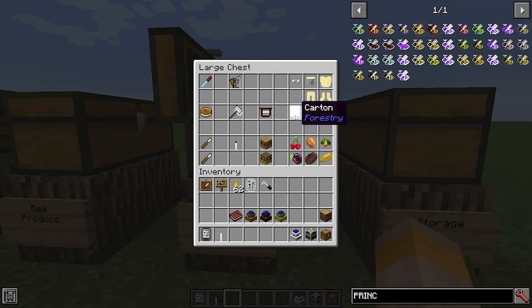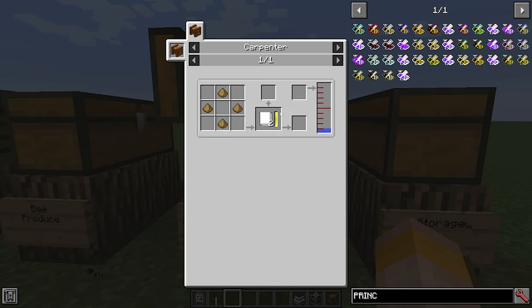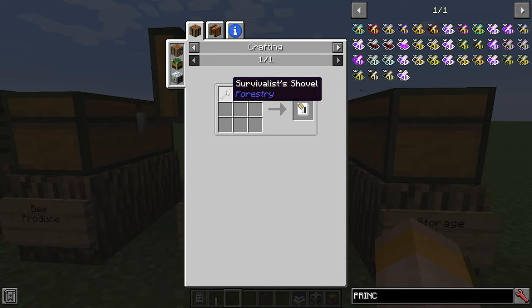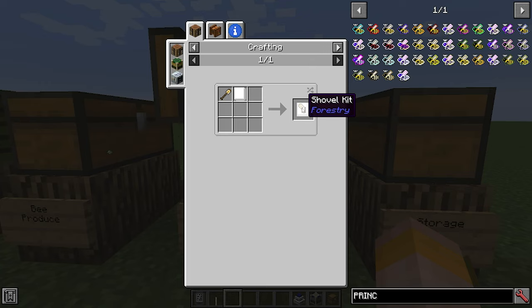Something else really cool that Forestry adds is cartons. These can be made by using four wood pulp in a carpenter, and wood pulp is made by putting some wood into a carpenter. What you can do is make a shovel or pickaxe kit with these — you use a survivalist's shovel with the carton to make a shovel kit, and these are stackable. So you could have a stack of 64 shovel kits, and right click to get a new shovel when your current one breaks. It's a great way to carry lots of replacement tools.